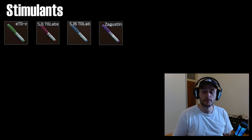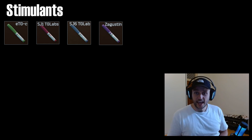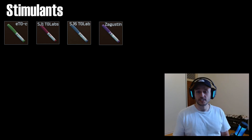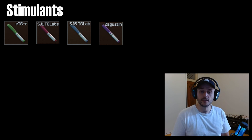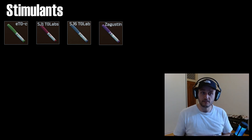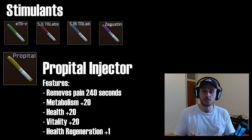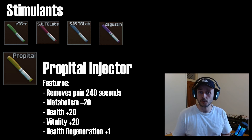There are about 15 stimulant injectors you can find in Tarkov. They vary in effects — some give you more stamina to run further, some increase your carry weight for a period, and they can boost your statistics. Most, if not all, have downsides after the effect wears off. One I'd recommend getting your head around toward mid-game is the Propital injector: it has a painkiller effect for 240 seconds, boosts metabolism, health, and vitality, and heals one HP per second — which could be the difference between living and dying. You can pick it up fairly cheaply in the early to mid-game.